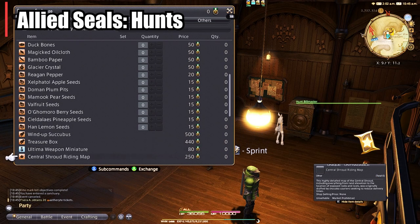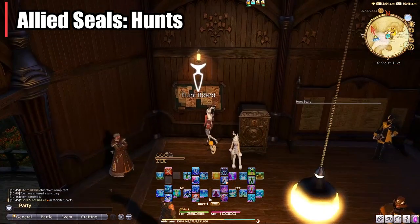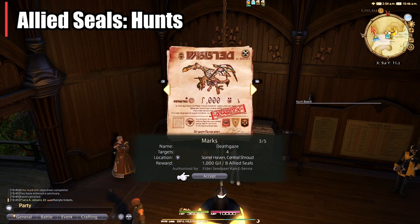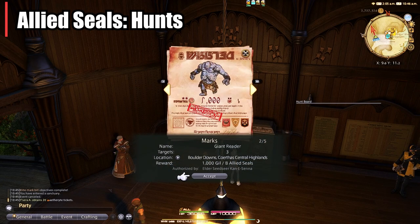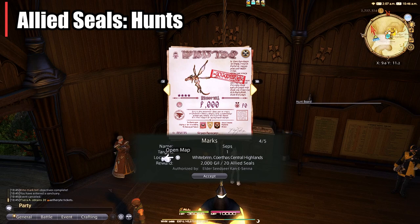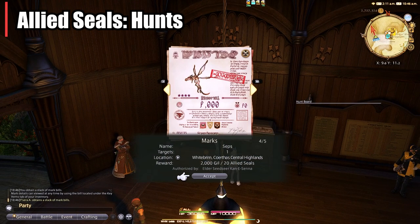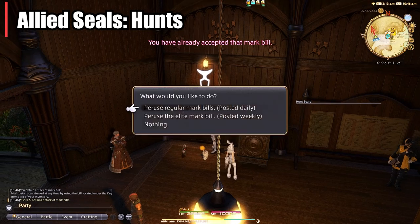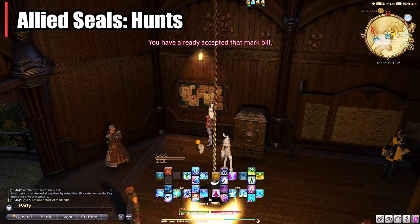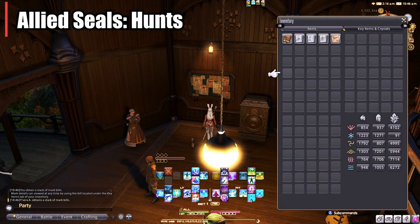You simply go to your grand company, do the quest to unlock the hunt bills, and then you have a board right next to the NPC where you can collect, similar to the Endwalker hunt marks, a daily and a weekly hunt list. I absolutely do not believe it's worth it to do the daily hunt list, as you're only doing this for allied seals and the lower ones only give you 8 to 20 allied seals per kill. But if you look at the weekly hunt list, there's only one and it gives you a hundred allied seals — a lot for just killing one enemy. If you're above level 50, you'll have no problem killing it.